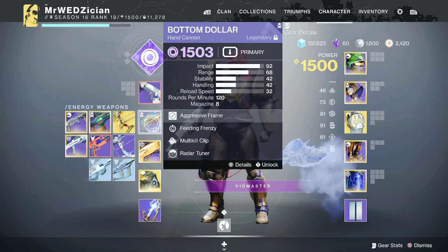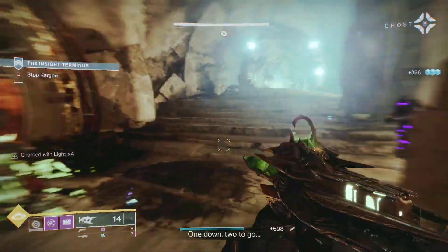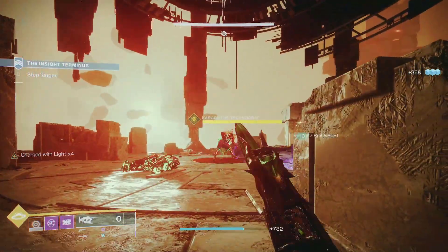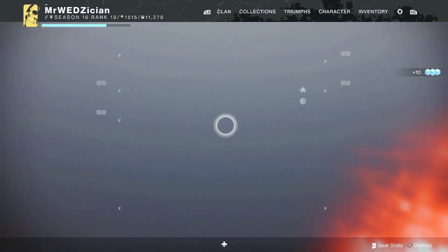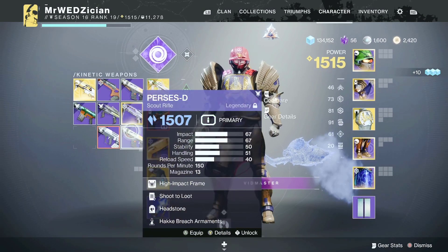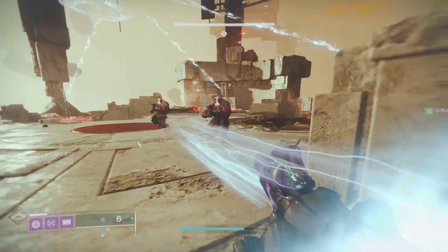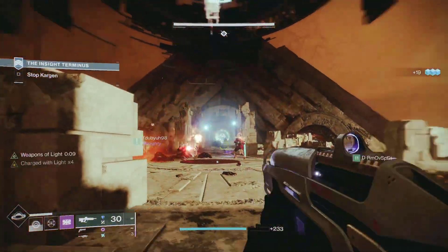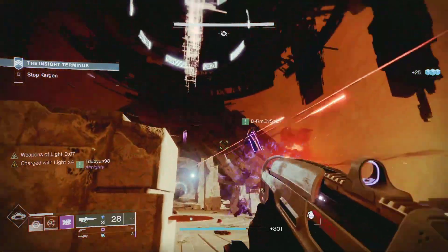You don't have to actually shoot the weapon — just make sure it is equipped. The best way I've been doing this is using my favorite weapons during the strike, then as soon as we get ready to finish, I equip all the red border weapons I have. You will see that you make a lot of progress that way.